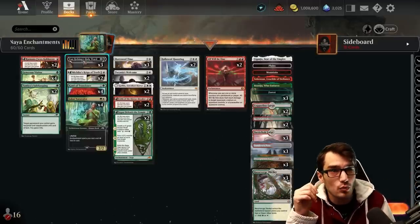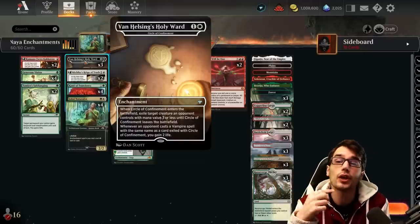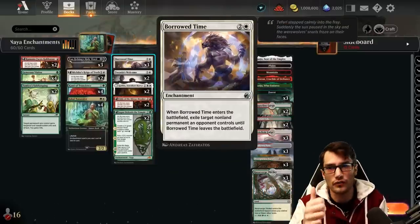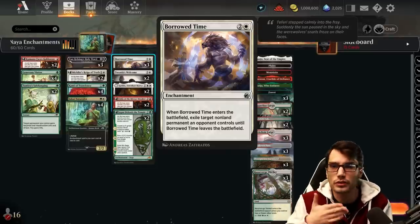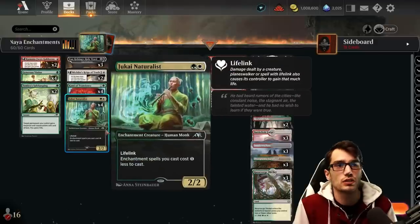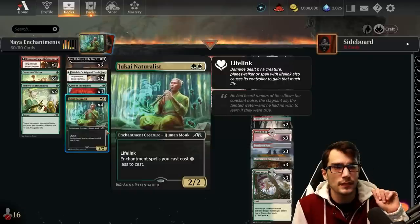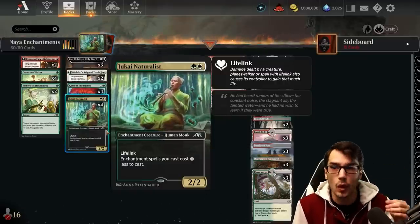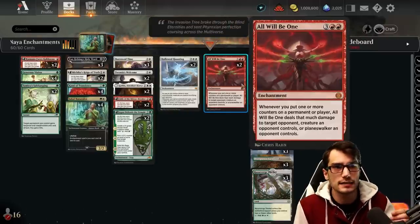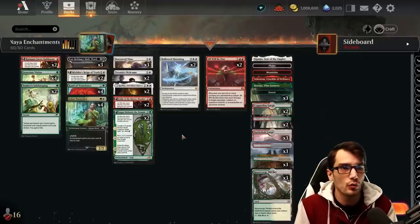There's some exile here as well — three copies of Circle of Confinement for creatures three or less. If it's a vampire and they play another vampire with that same name, we gain two life. Then Borrow Time for three: non-land permanent, so you can take artifacts, enchantments, planeswalkers, as well as creatures — really nice to take anything your opponent has. Both are enchantments, which see the cost reduction through the Naturalist, a 2/2 with lifelink. Enchantment spells you cast cost one less to cast — this is non-legendary, so you can stack it, reducing costs by multiple. That makes Hallowed Haunting three mana and All Will Be One four.